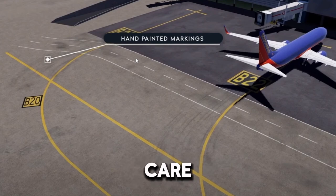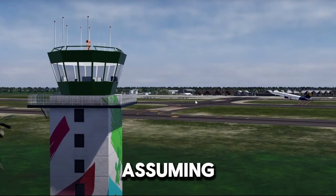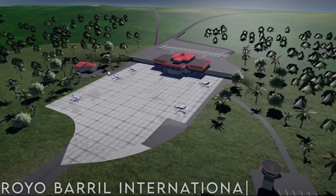We have hand painted markings, which is one of those things you don't really care about, but if they're not there it just makes the airport feel empty. They have high quality textures, and they said this will help reduce lag somehow. This runway is really big — the plane took off really quickly, so all that space is a pretty big runway. We also have four ATC slots now instead of three.